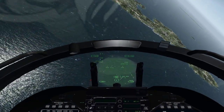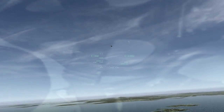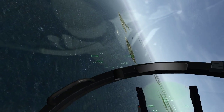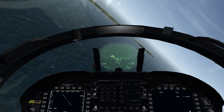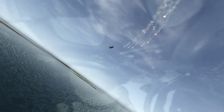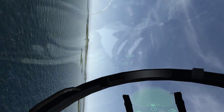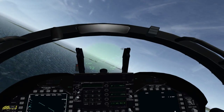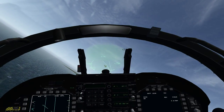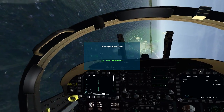But we've got to get the nose pointed at him first. So we'll use our low-speed handling here. Just keep throwing the nose at him, pulling hard. Make it a very short fight if you can. Fox 2. You can see the amazing high-alpha capabilities. Uncage it. Go into dogfight mode, get some guns on him. And there's our kill.